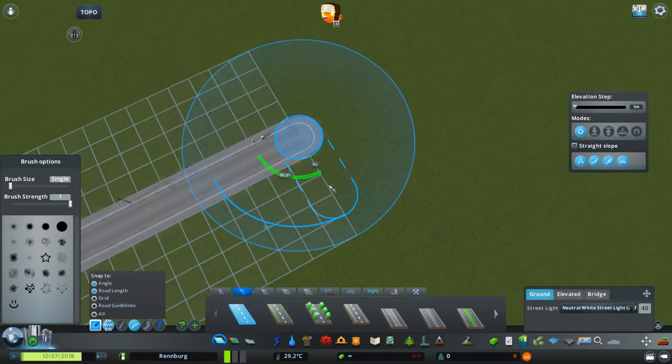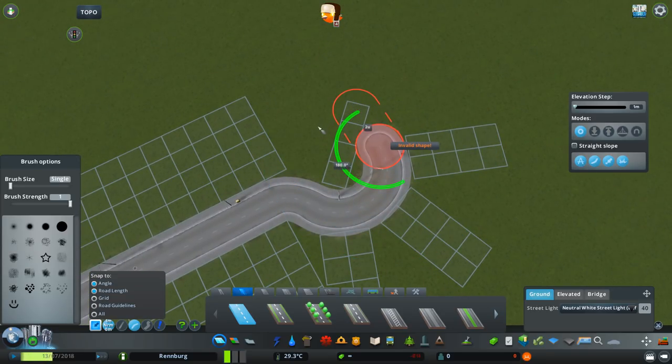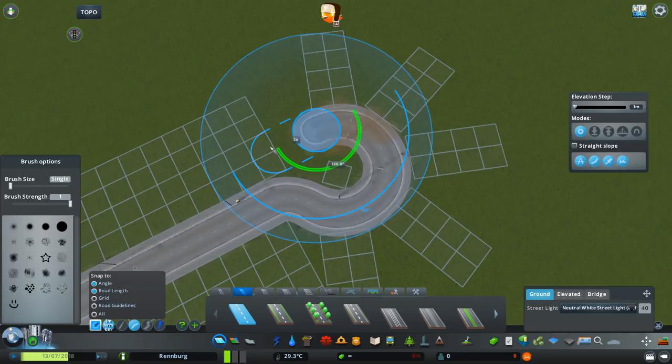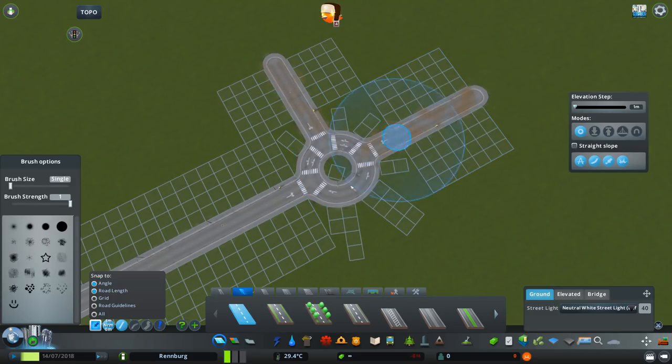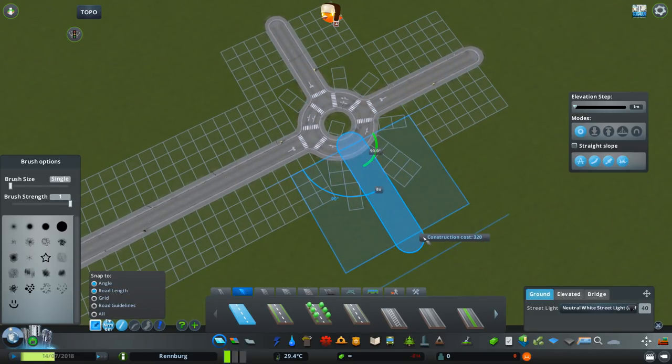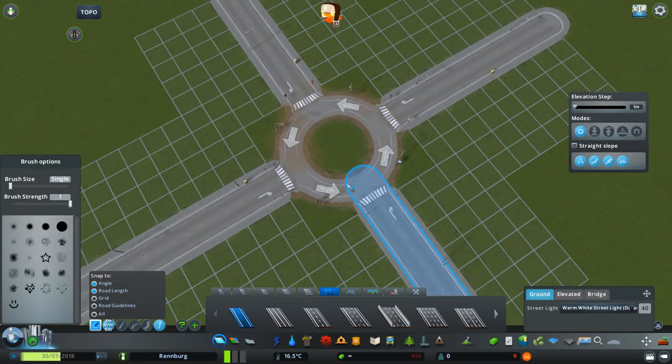Let's go two units with 90 degrees on all the angles like this. Now I'm going to build all the other connections — let's assume this is going to be a four-way intersection. In vanilla game you only have one option here, which is to use the one-lane highway ramp. Unfortunately I built the roundabout too small, and if I was not using Fine Road Anarchy I would not be able to upgrade these roads. If I built the roundabout with a radius of three units I could do it, but a two-unit roundabout is only possible with Fine Road Anarchy.